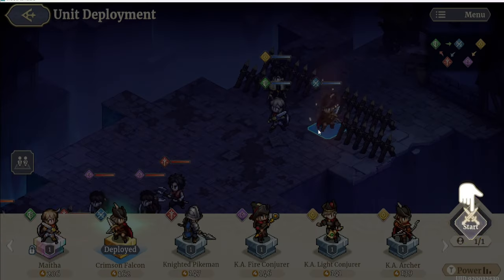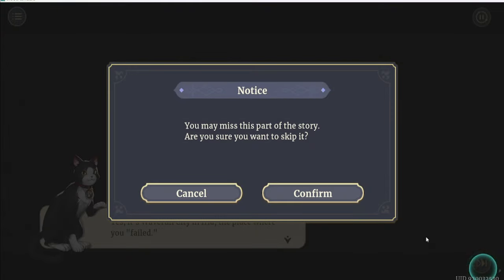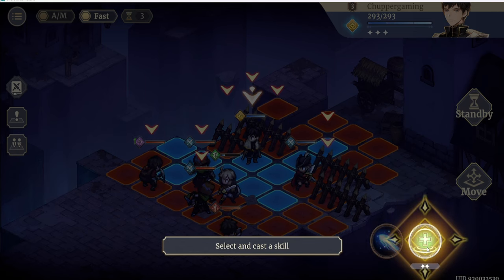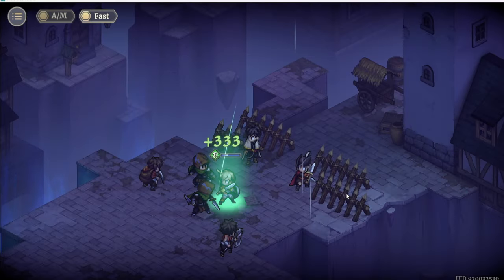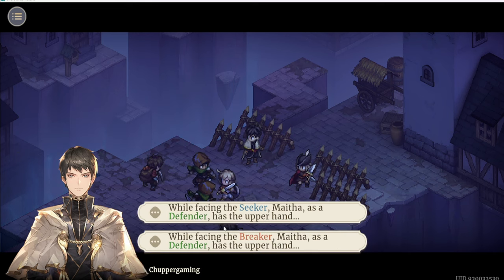We can be changing the position. Let's push the gate. We got a healing skill — Dispel 2 debuffs and recover 80% of the target's HP. Aiming on Mathia since she'll be dying. She's full healed now. While facing the Seeker, Mathia the Defender has the upper hand. While facing the Breaker, Mathia the Defender also has the upper hand.